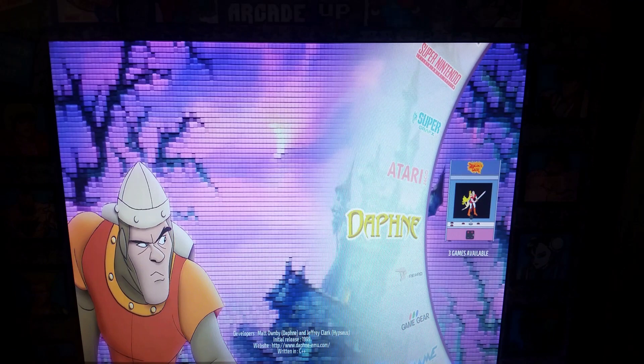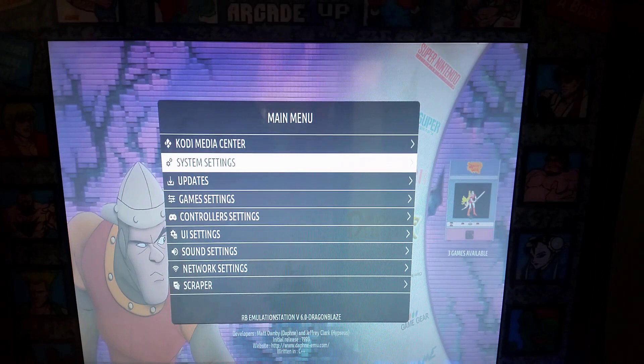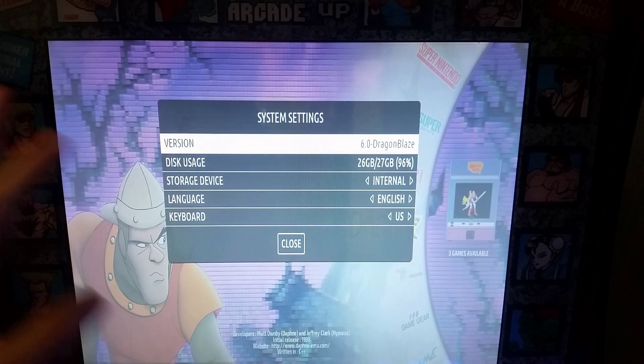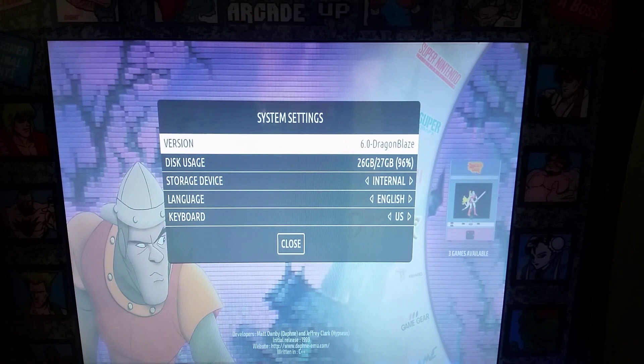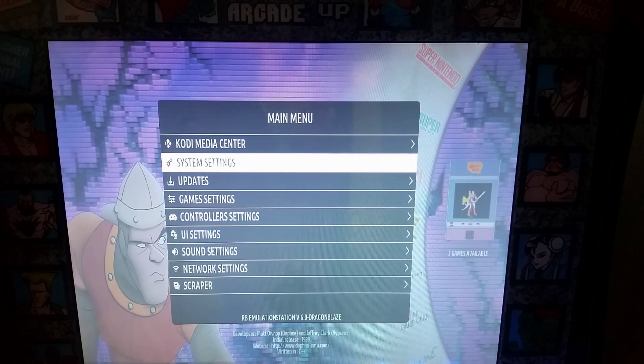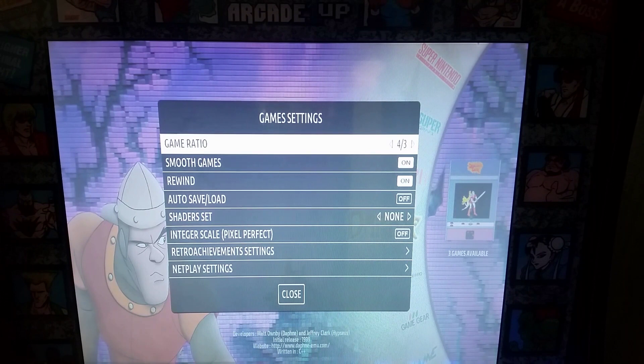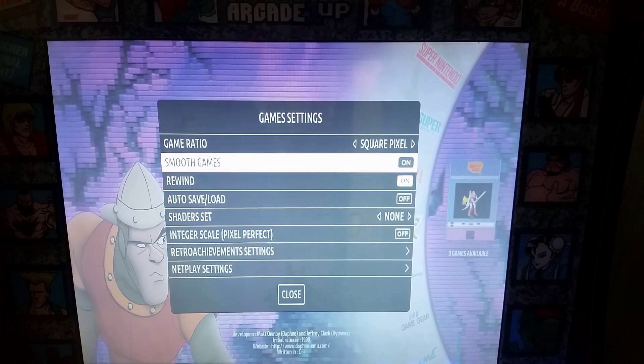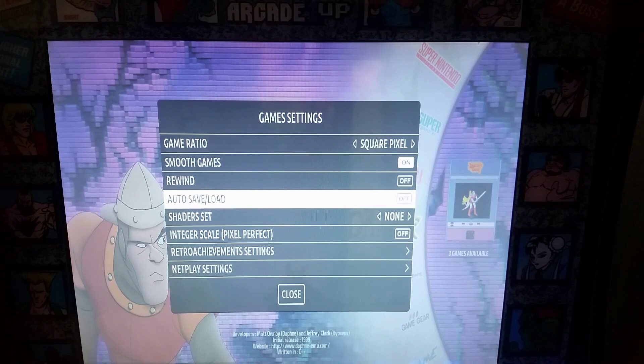Some real cool features of this image: inside there's a Kodi menu — your Kodi mini media center — where you can add games. In system settings you can update the firmware and see how much storage you have left on the card. It's nice enough to also include a scraper, so if you put this on a bigger card you can add more games. In game settings you can set the game ratio — pixel perfect or square pixel looks really good.